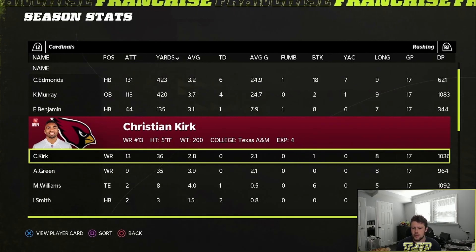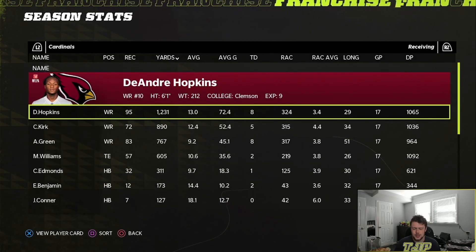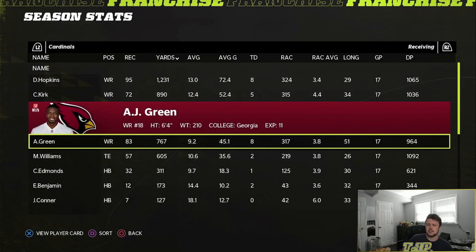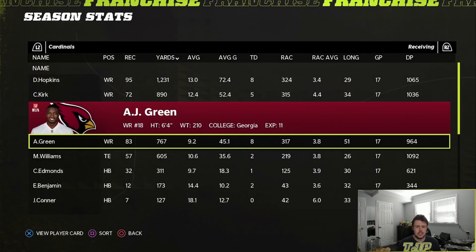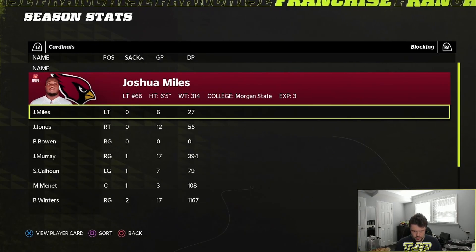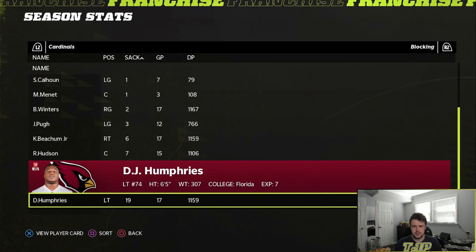Murray had over 400 rushing yards, but I still feel like I want a better quarterback. DeAndre Hopkins, Christian Kirk, AJ Green — I don't know how he had over 700 yards, fair play to him. DJ Humphries let up a lot of sacks — that's a lot.